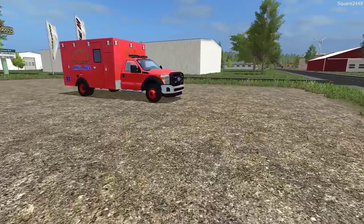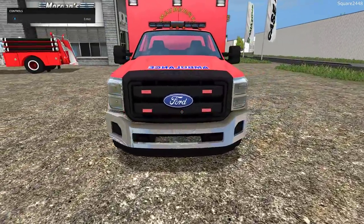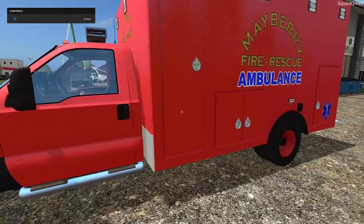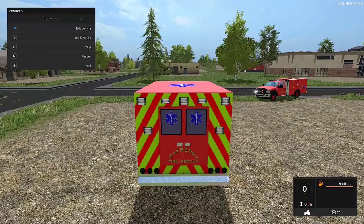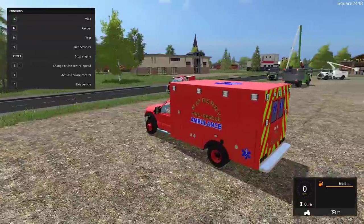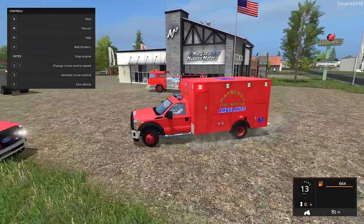Up next, we'll be taking a look at the F550 Ambulance. It is color-changeable and has a very interesting chrome bumper. This thing looks awesome. It has no interior, but the back end also looks nice, and it has the same handling as the other vehicles. It has very cool strobe lights on it.